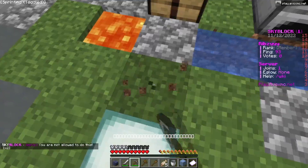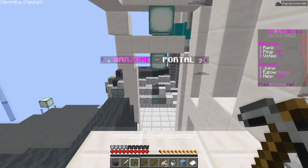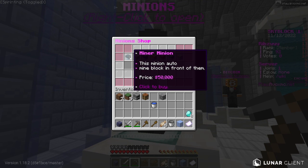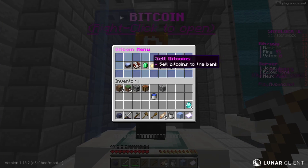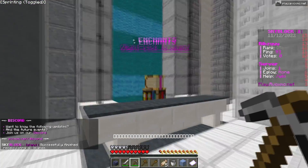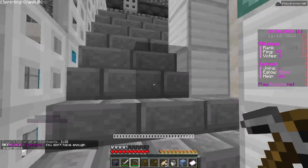Here you can see the generator setup - that's where I went wrong before. There are also spawners you can check out. Here are the minions, which are basically auto miners that mine for you and make you money. Then you've got your bank where you can store money or XP, and here's the bitcoin section where you can craft a computer and go mining for ores on your island.